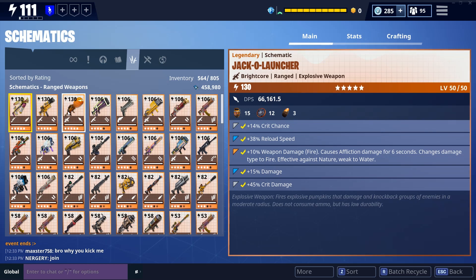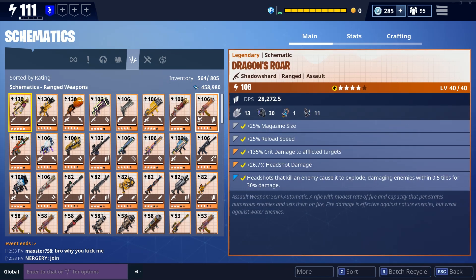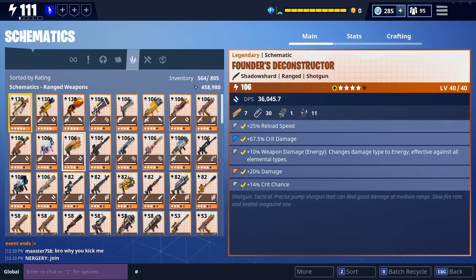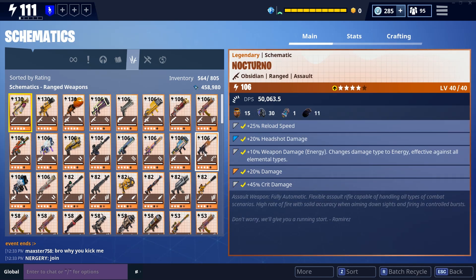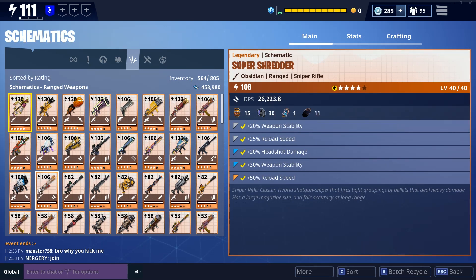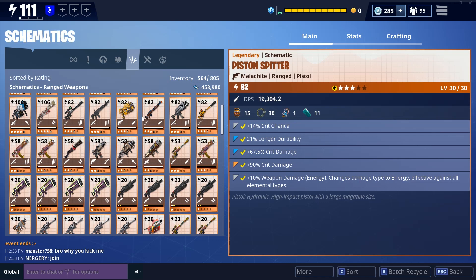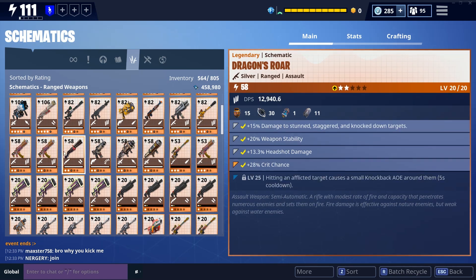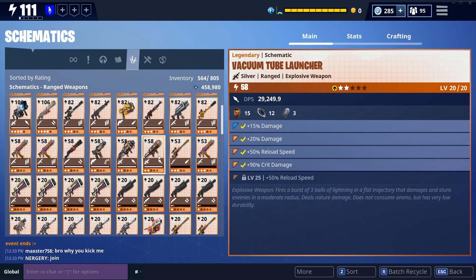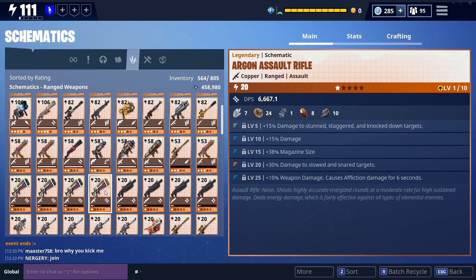Going into my ranged weapon schematics, I only have three 130s because I learned that 130 is a bad idea — it's cool for explosive weapons since they go bright cool, which is more common than sunbeam. I have two sunbeam weapons and really regret getting them there; I would rather have had them as shadow shot. Moving forward, I'll focus on the 106 tier until they change the drop rate of sunbeam, which is just way too rare right now.